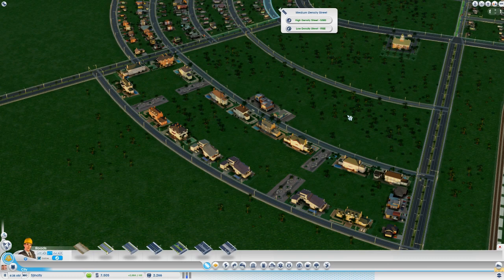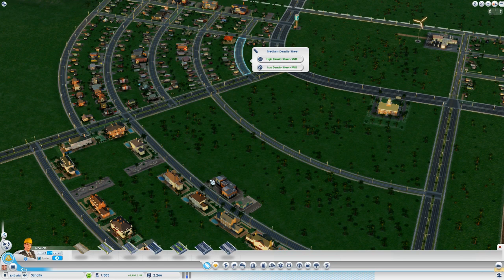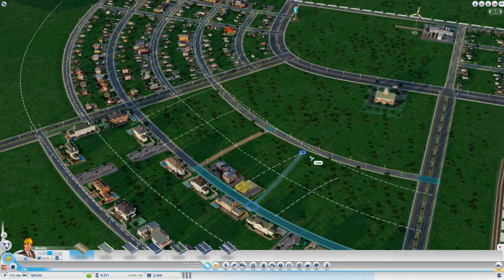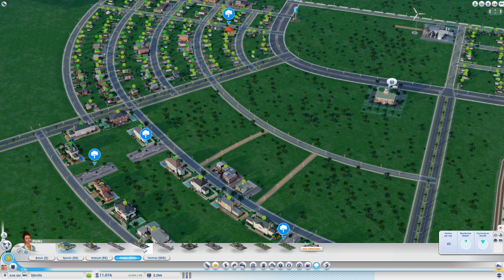Now we're on top of everything, nobody's upset about anything. I'll put down some more parks and add some residential zones here next to the town hall. I'm going to bridge the gap between these two zones. I'll just go to straight roads - there we go, that works for me. Now I can put some parks down here in the middle and on the sides to bring up the land value in this zone. Let's select some plazas.